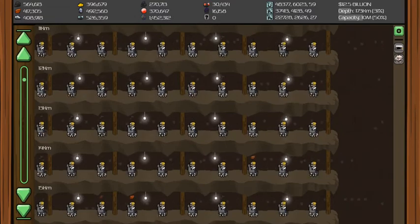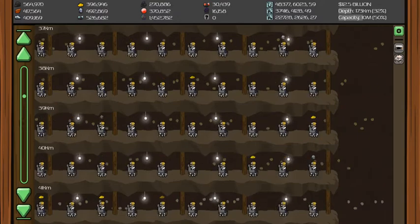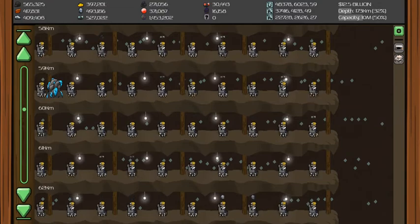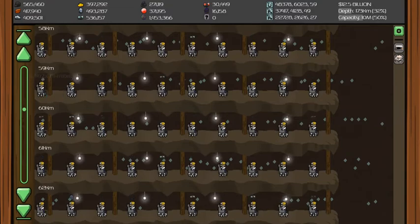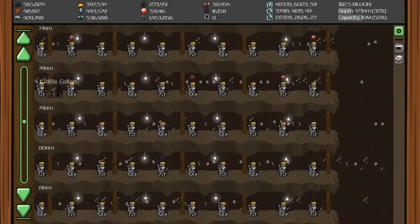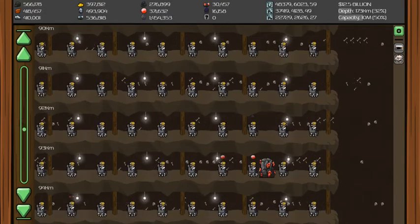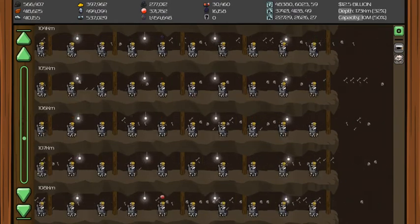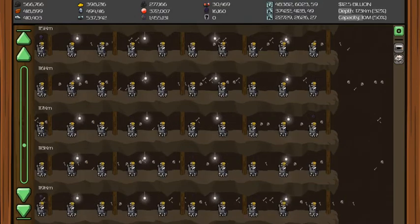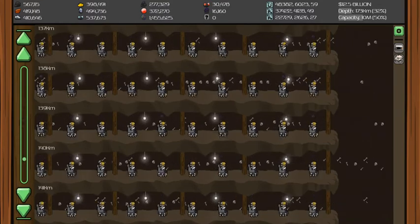We've got some coltan — whatever that is — but no chest. We're at 173 kilometers and still don't have this guy yet. That must be at like 200. There's probably another merchant down there — I would have to assume. No chests at all.